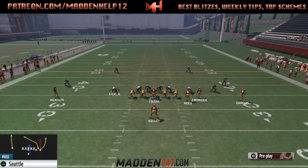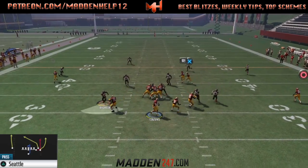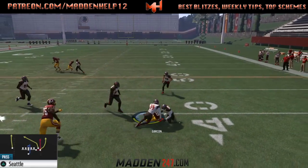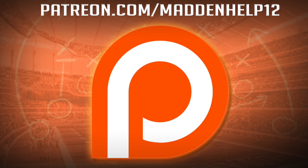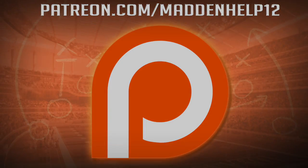I hope you all enjoyed this scheme out of the single back gun bunch. The run play to use is the slash — it's pretty good, probably the best run out of that formation. Definitely mix it in if you want to keep your opponent guessing whether it's going to be a run or pass. Hope you all enjoyed the video. If you did, please leave a like, comment, share, and subscribe to the YouTube channel for more great content. Go visit madden247.com, and if you'd like to become a patron for all the best schemes, weekly tips, and the best content in Madden, head on over to the link and become a patron today.